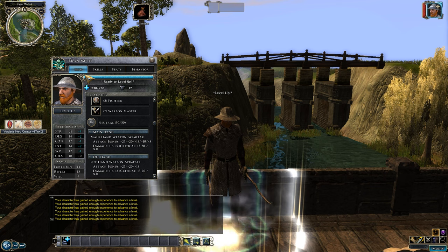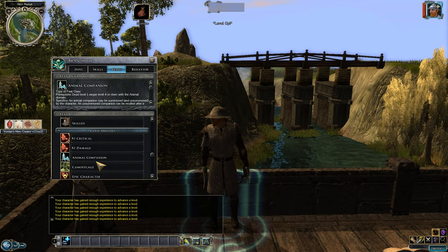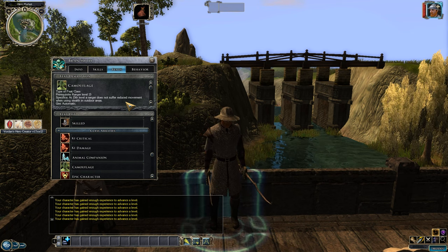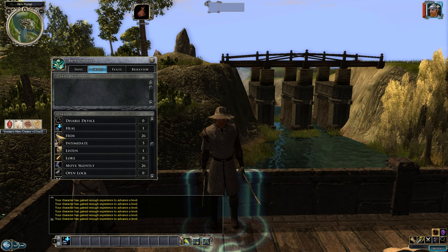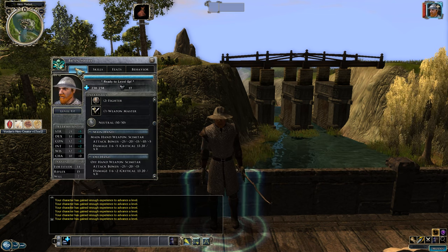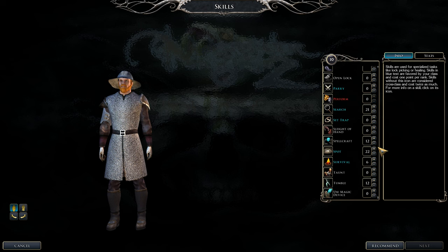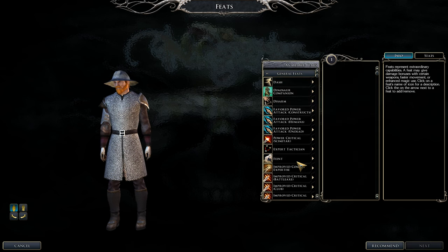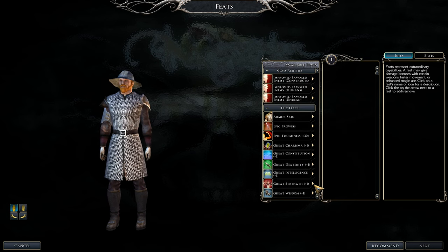Camouflage: when you're outdoors and in stealth, you do not suffer reduced movement. This only works in outdoor areas. There's also another feat involving Hide we'll get to shortly. Continue leveling: cross-class skills — Spellcraft, Diplomacy, and Tumble — then Move Silently and Hide. Now we focus on Great Strength to reach 26 total Strength.